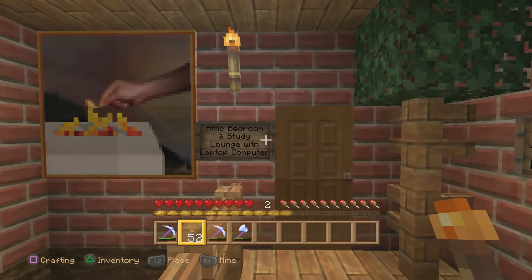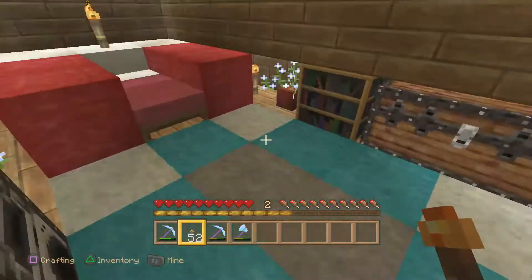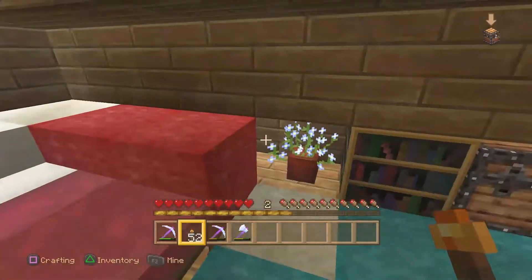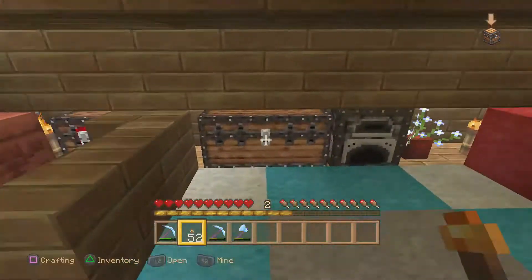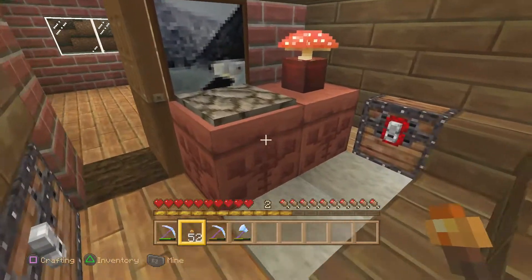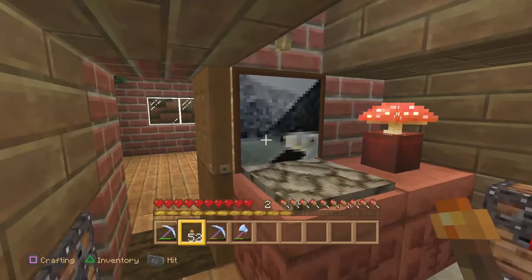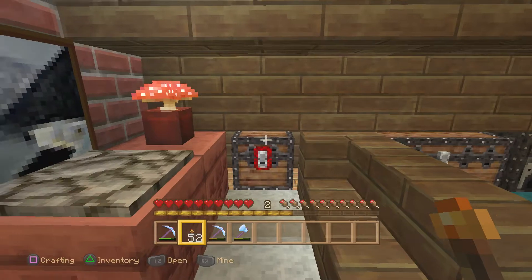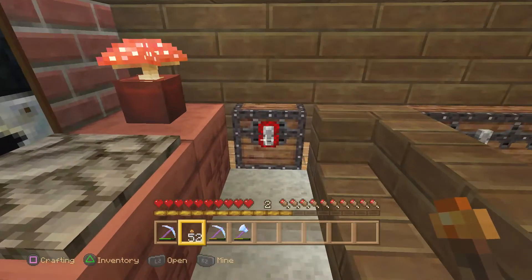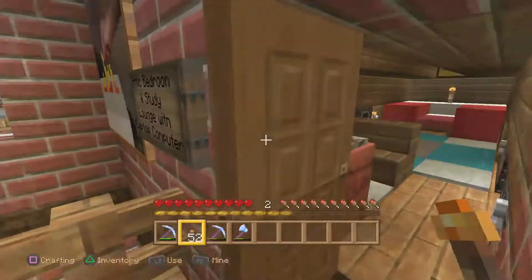Here we have the attic bedroom and study lounge with a laptop computer for a little privacy. The cyan and gray and light gray carpeting goes nicely with the white and red, and I added extra red wool to make the bed look more puffy and comfy. Books for the student, different chests for extra storage, a furnace to keep it warm. With the red sand update, I used chiseled red sandstone for the desk. The laptop is just a stone pressure plate and a painting — very easy. You could use any color pressure plate — gold, silver, wood, whatever. Mushrooms always make great lamps.